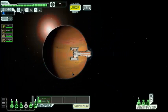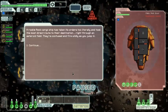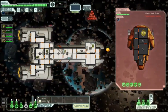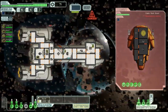Let's go up here. An asteroid field — lovely. A rookie rock cargo ship took its orders too literally and took the most direct route to their destination, right through an asteroid field. They're confused and fire wildly as we jump in. Their weapons can't get through our shields, but then again we're in an asteroid field — not good for either ship.